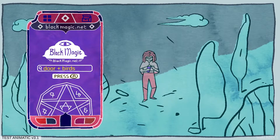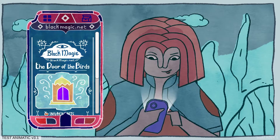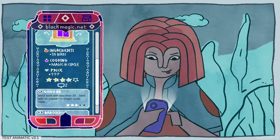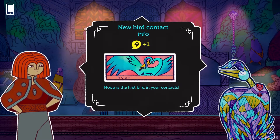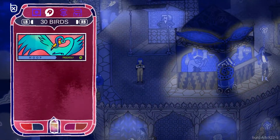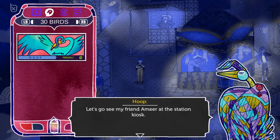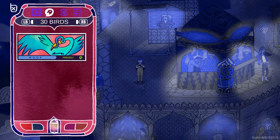A lot of games have used some sort of cell phone feature as a way to organize quests, store contacts, and display an in-game map. 30 Birds puts its own spin on this — you can see all the birds you've befriended so far and talk with them on your Gemphone chat app. It also has your inventory, a gallery, and maybe some other secret apps too.